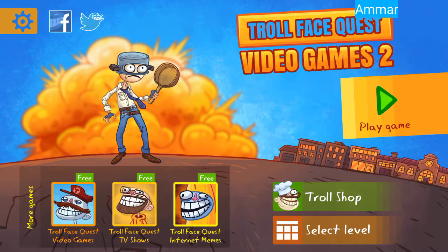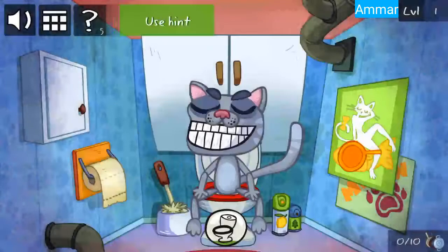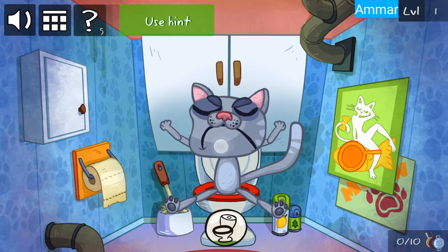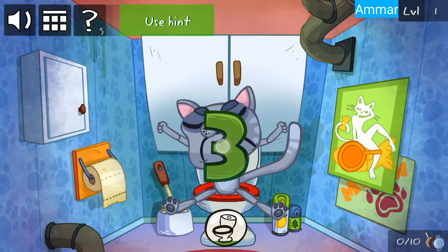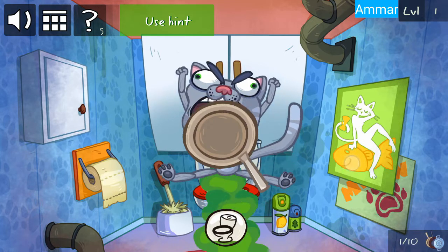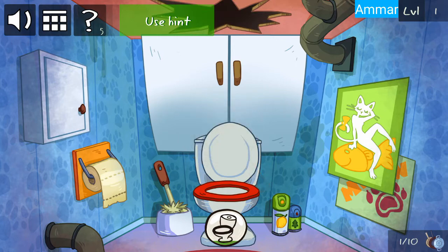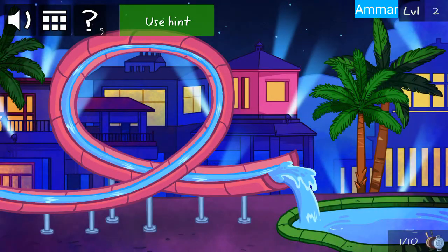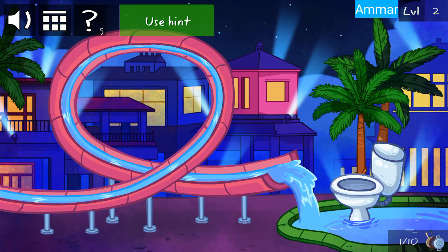Troll Face Quest Video Games 2 part 2. Level 1: repeatedly tap on the cat. Also get the pan, slide up from the water, and click the slide.